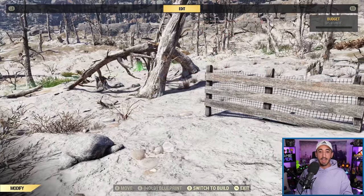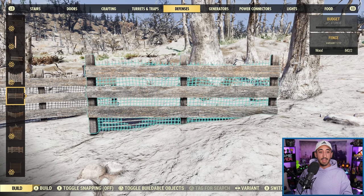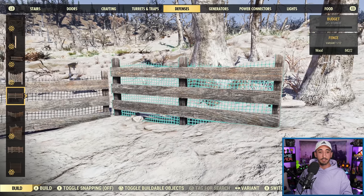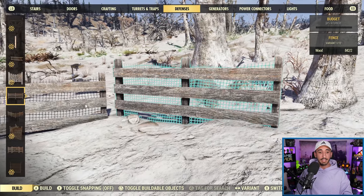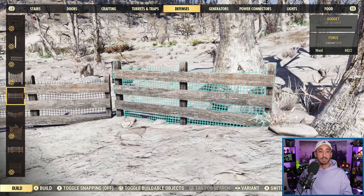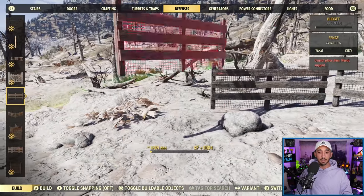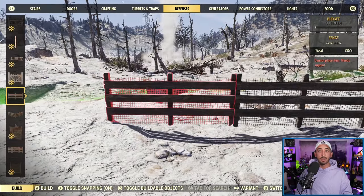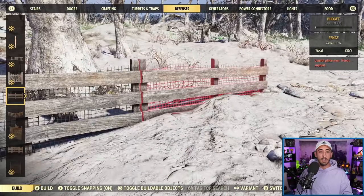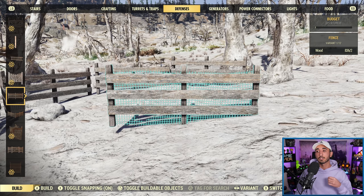It could get a little finicky. But now, as you can see at the bottom left corner, it says toggle snapping. I'll turn that off, and now I can get as close as I want to that fence in any position. As long as nothing is obstructing it, it can be placed down without automatic snapping, making it much easier to build your own perimeter in your own shape.